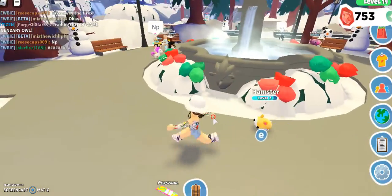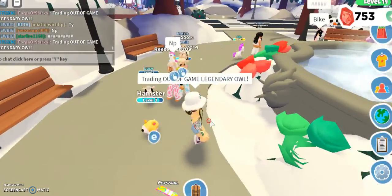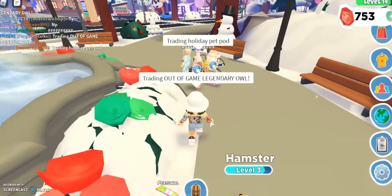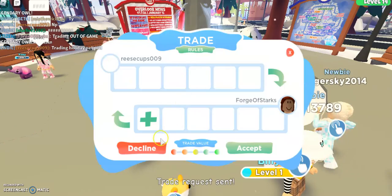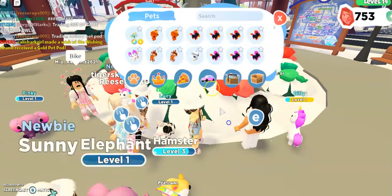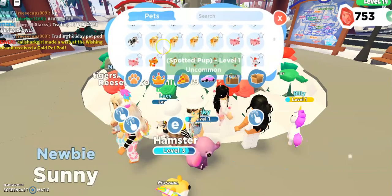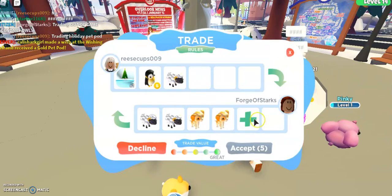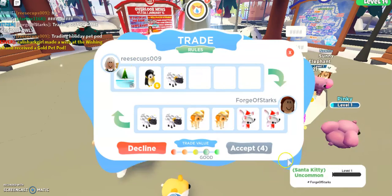This is really not a trading server because I was not ready for this. There's a couple people down here though. So I'm trading this owl. Let's trade a holiday pet pod - now I would not give an owl, but let's see what I can do for it. I'll give them two penguins and two sheep because I have 5,000 of them. I already have a shiny penguin - let me replace that with two Santa Kitties, which they're probably going to trade a Santa Kitty for anything.